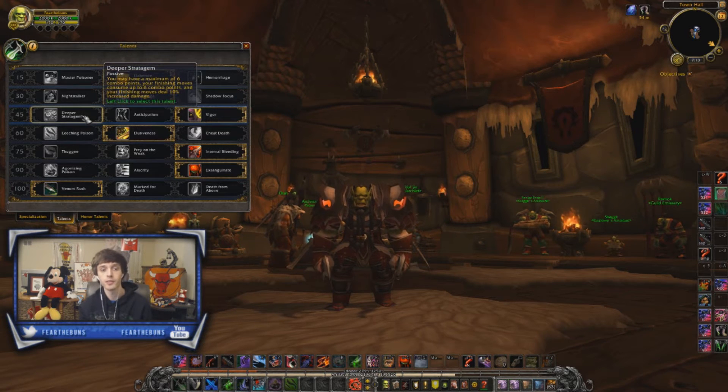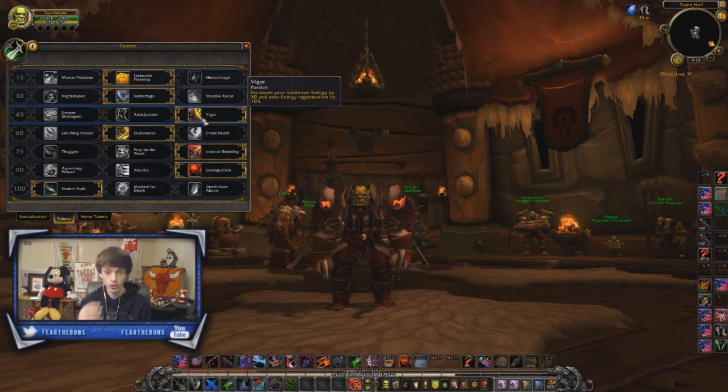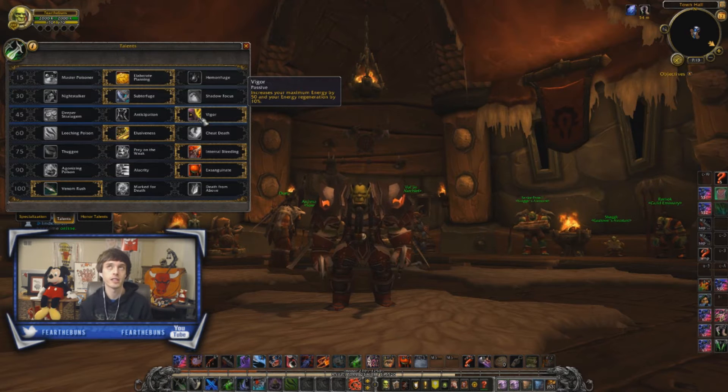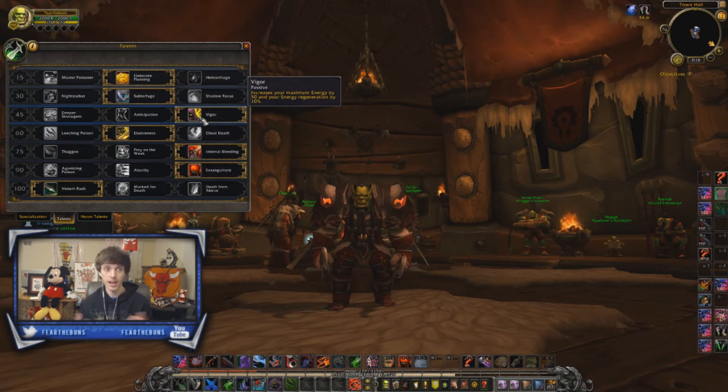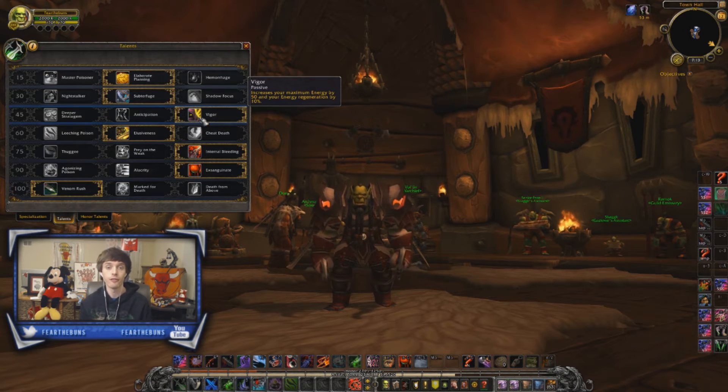The next row of talents — the 45 row — is normally going to favor Vigor. Vigor increases our energy pool by 50, which bumps it to 170 for Assassination. That alone, even if there was no tag along to it, is one of the main reasons why it's so good because we have a lot of spells. The biggest spell is Mutilate, and that costs us 55 energy — a huge energy spender. Being able to have 170 energy pooled up helps play into Assassination Rogue's strength of pooling up energy, dealing out damage, and having enough momentum to keep the Mutilates and Bleeds going.